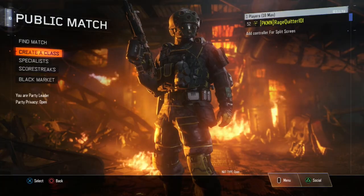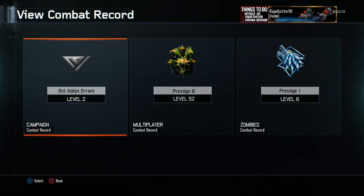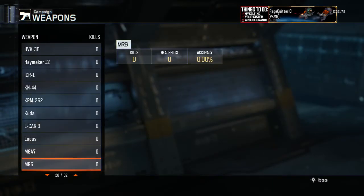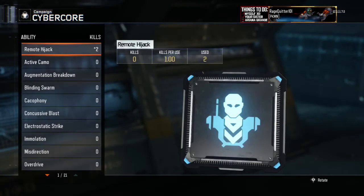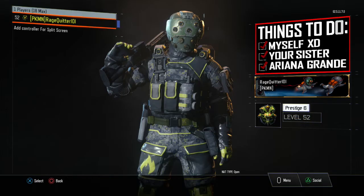The first thing you want to do for this glitch is hover over your name, go to combat records, go to campaign, go to weapons, scroll all the way down, go to equipment, scroll all the way down, go to cybernetic combat, scroll all the way down, then back out, back out, back out.